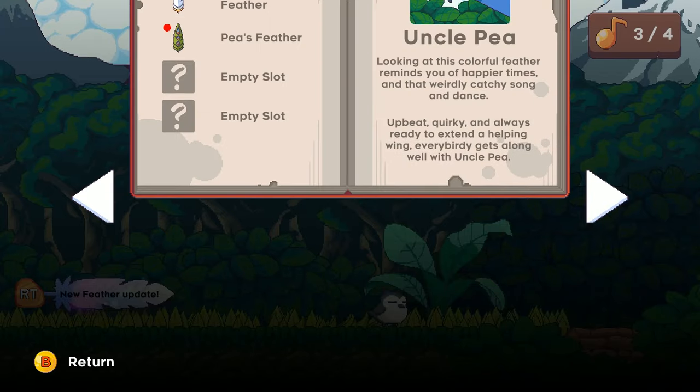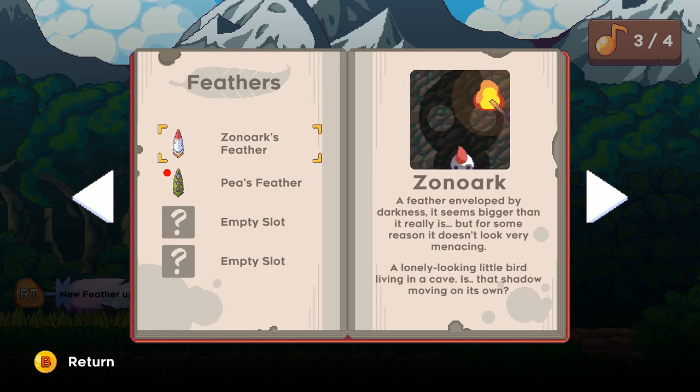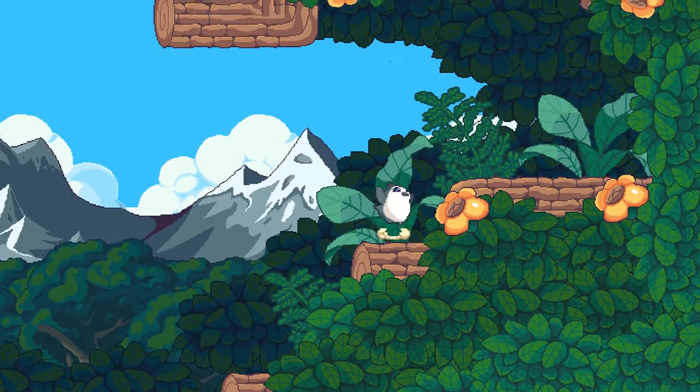Uncle P dropped his feather - I might hold on to it, I might not be back for a while. Pea's feather: 'Looking at this colorful feather reminds you of happier times. That weirdly catchy song and dance - upbeat, quirky, and always ready to extend a helping wing. Every birdie gets along well with Uncle P.' And then Zona Arc - 'a feather enveloped by darkness, it seems bigger than it really is.' A lonely looking little bird in a cave. Is that shadow moving on its own - is it like a Peter Pan situation where the shadow has a mind of its own?